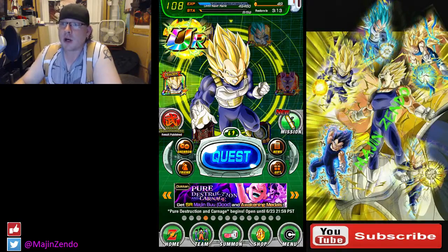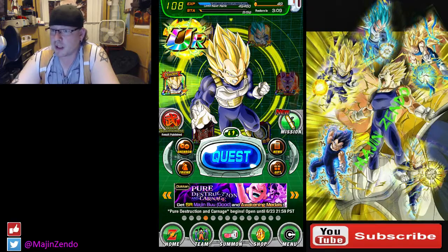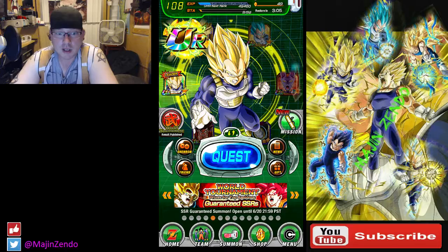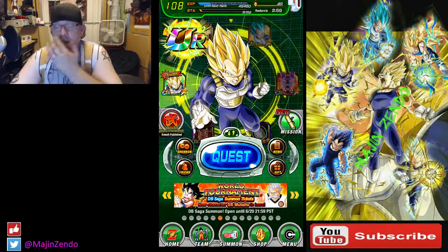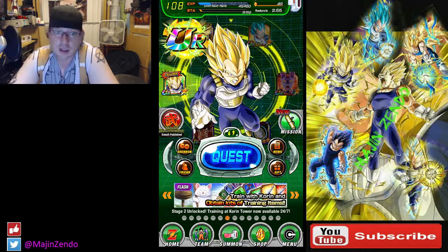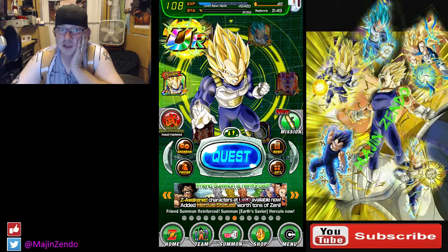So I went into the house tonight to check my Dokkan Battle accounts on the computer in my bedroom, and my global account that I used to consider my main — I happened to notice that enough dragon stones accumulated to do a 40-stone discount pull for the Frieza event. I haven't even touched the Frieza event on this account since I got my other global account.